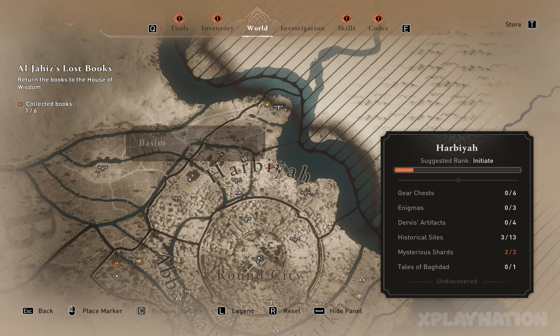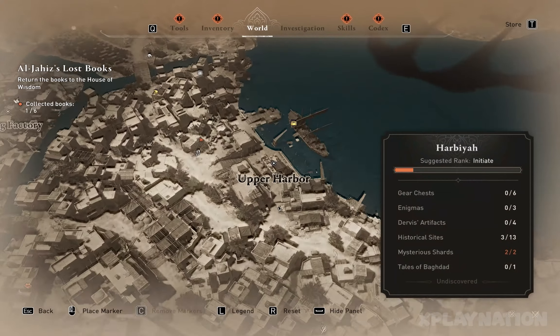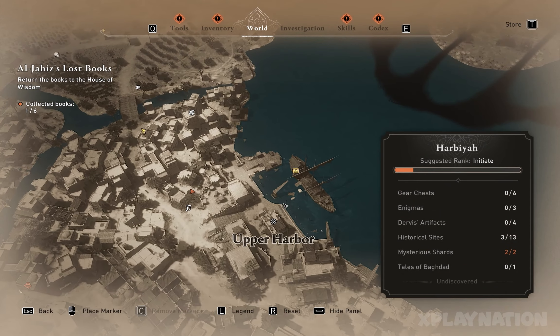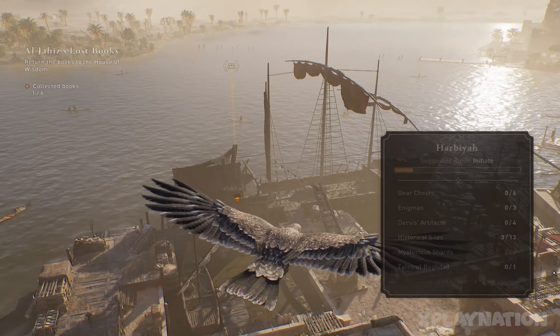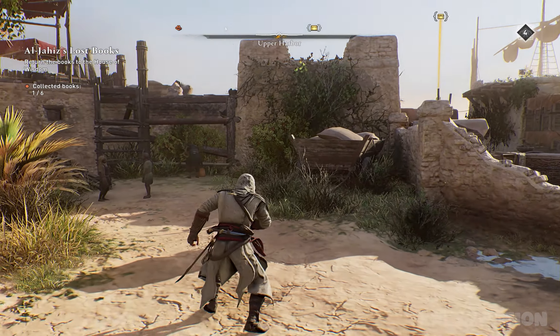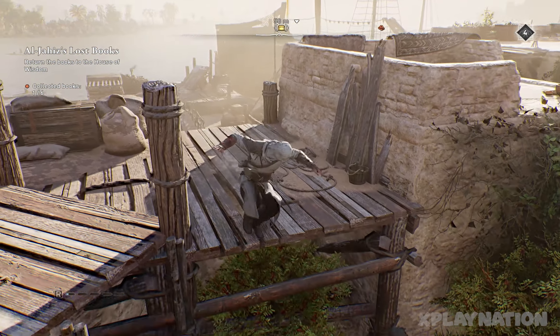Let me show you how to get the Zanj Uprising outfit. It's in the Harbya region, on this ship — you can see it on the map. We just need to go to this chest.